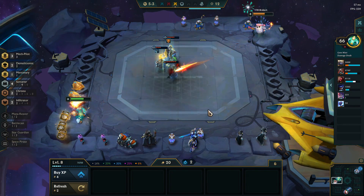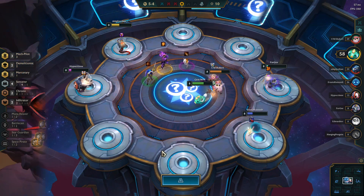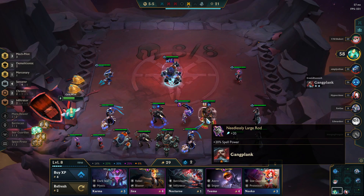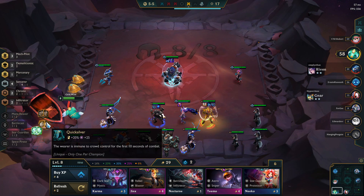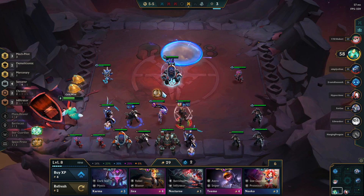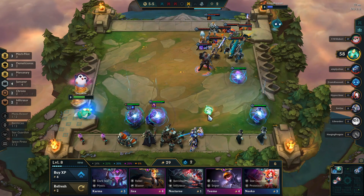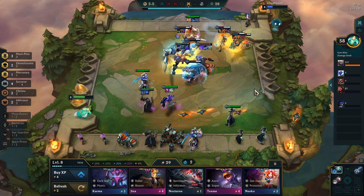Let's get the Zephyr — we don't want anyone else to have that. We're going to go for Morello, give it to Gangplank, and then Quicksilver Sash on the Rumble. We'll have a Zephyr to use. I've finally decided on all my items. Just give that to her.